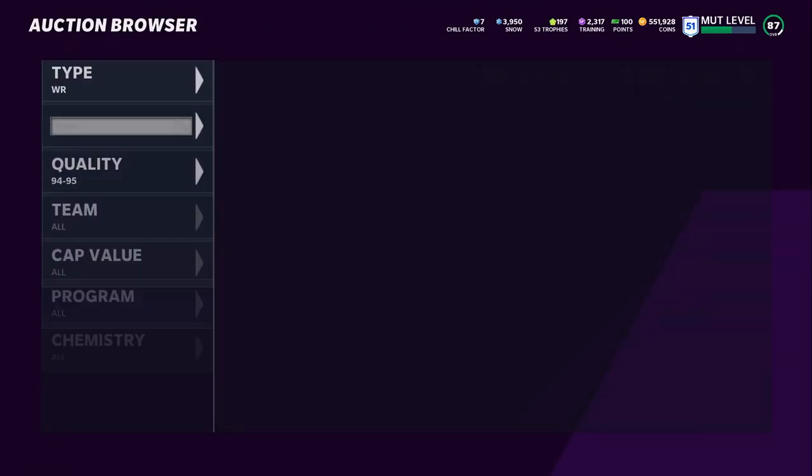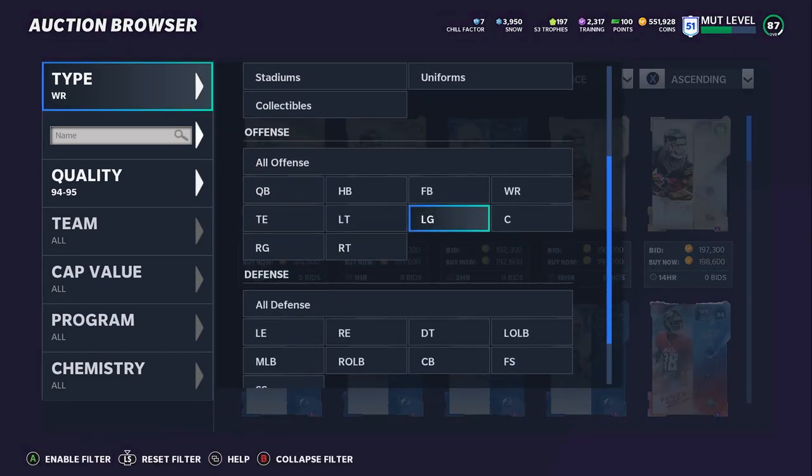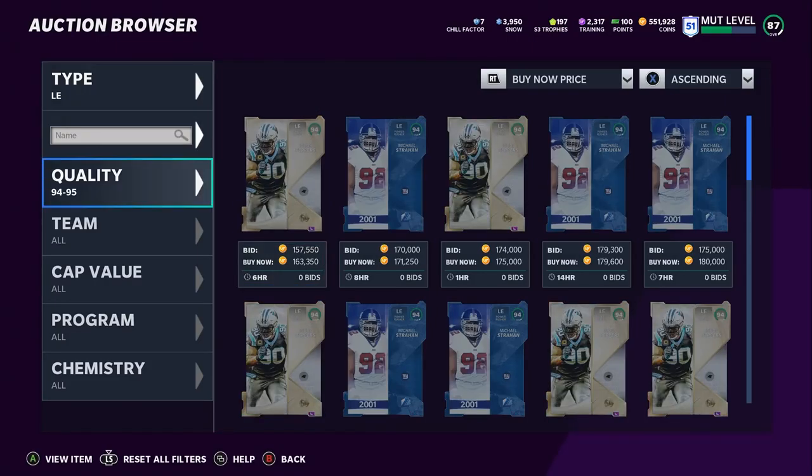As always I'm skipping offensive line because it's pretty self-explanatory — there's no meta offensive lineman. It's pretty much: heavy pass team you get pass blockers, run team you get run blockers, or a mix. Now in terms of left end, things have been going better lately — we're finally getting some more love on the defensive line.